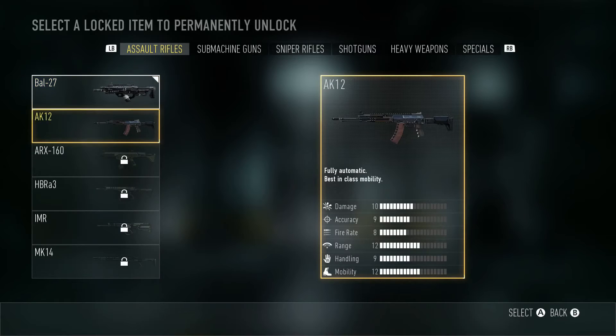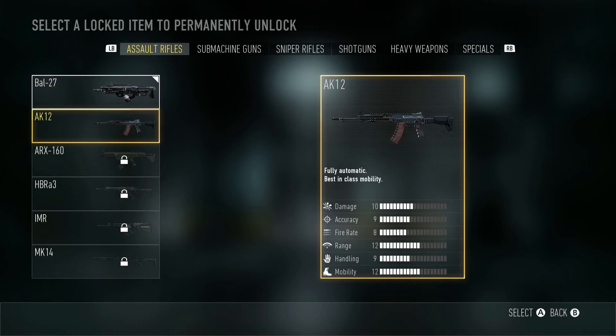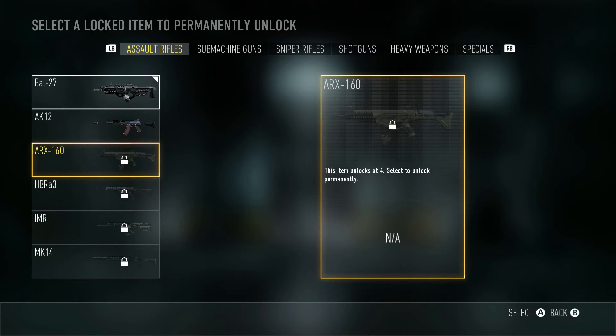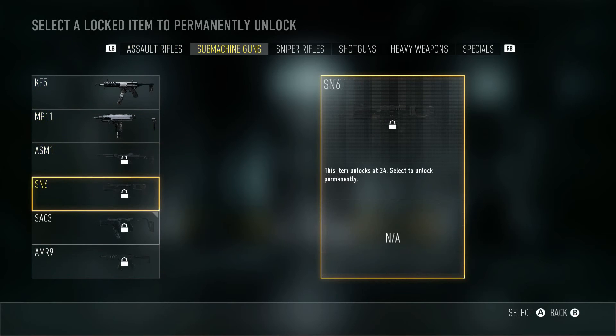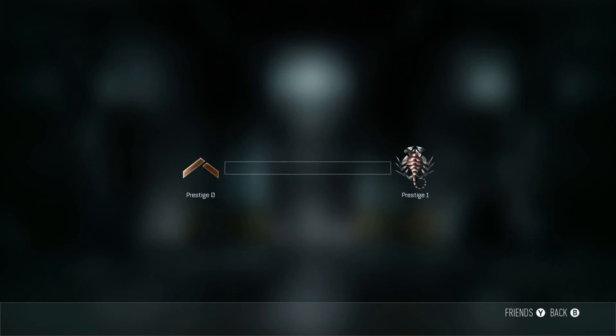So I can keep one unlock. Primary — I'm gonna go with my Bal-27. Oh, I can pick a gun now. I don't know how these guns really work. Interesting. I'm gonna get this.